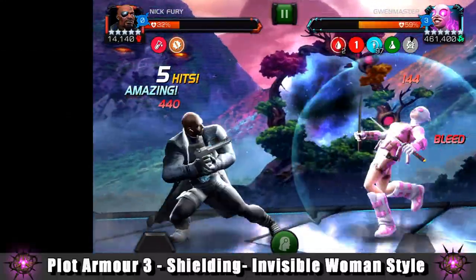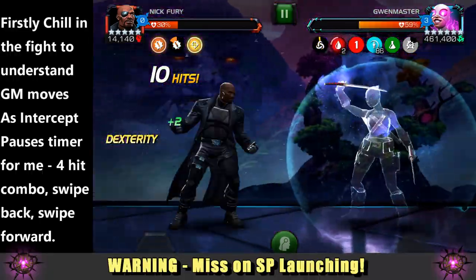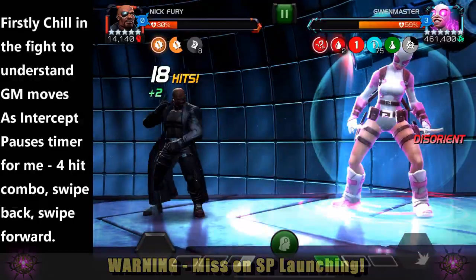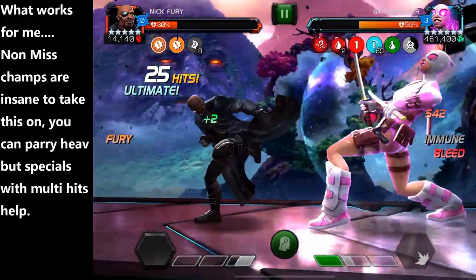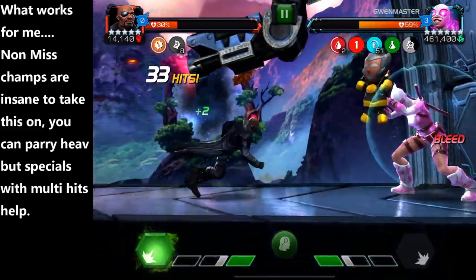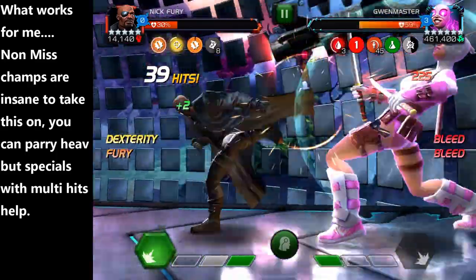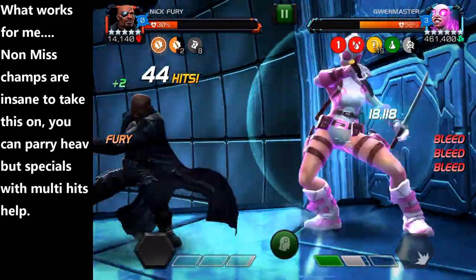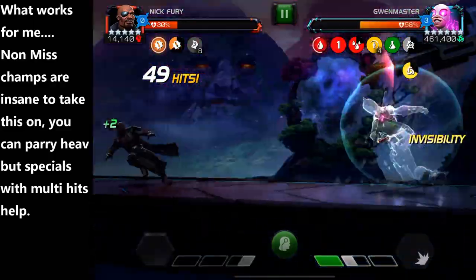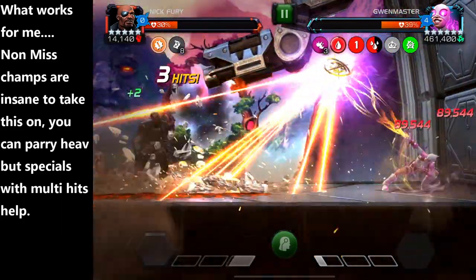Plot armor 3 is all about the shielding — Invisible Woman style elements — and in a nutshell you've just got to take down that shielding. The champion also has miss, which you can see on screen, and being in phase 2 of Nick Fury makes getting those tactical charges a little easier. You can get that miss nullified very quickly, which makes this interaction much more enjoyable. Throwing in a nice SP2 once you've taken down a good chunk of the shield, and you'll see it obliterated. Good intercepts pause the timer — pause the screen at any time during these phases to take in the information.